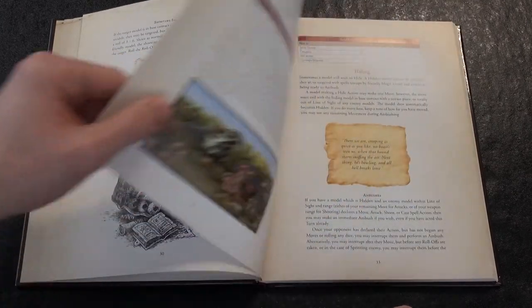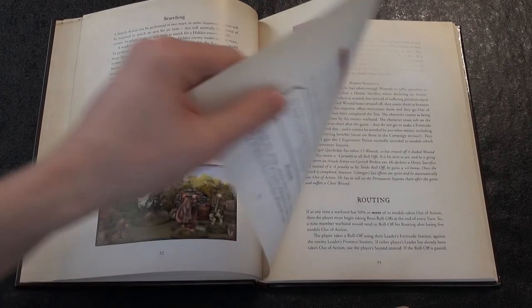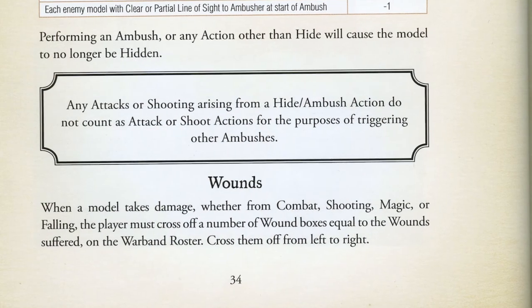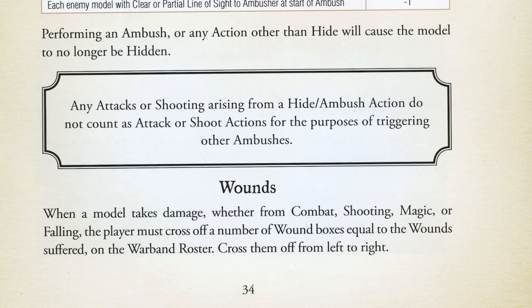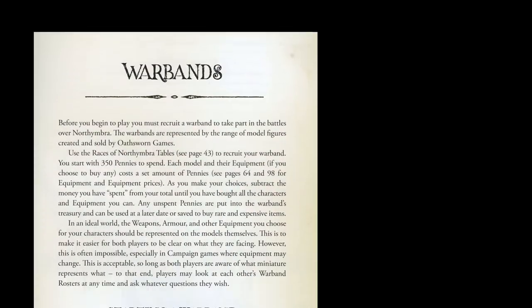Having each statistic paired with an opposed version means that there are more statistics than most games use. Combined with the need to track wounds, equipment, skills and all the other elements of a progressive campaign game on a player's warband roster, this means it is important to keep the number of characters small. Most warbands start with around 5 characters, with a maximum size of 10.